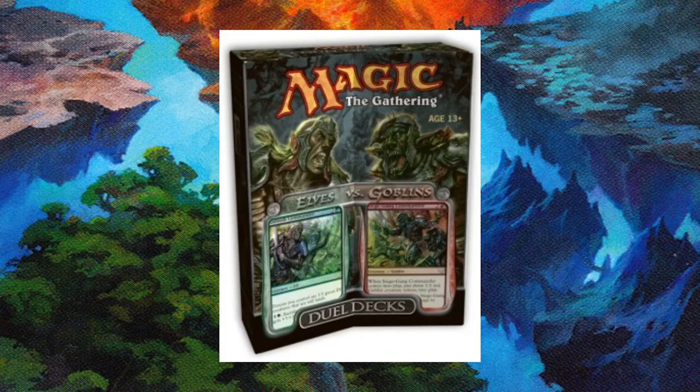Dual Decks came in a box very similar to this. It basically comes with two 60-card decks, and it's styled as two rival factions fighting against each other, so the idea is you'd pick this up, maybe split with a friend, each take a deck, and the decks are essentially meant to be balanced against one another. Ideally you do a best of three, see who wins, or play a game each, swap over, and have a bunch of fun that way.